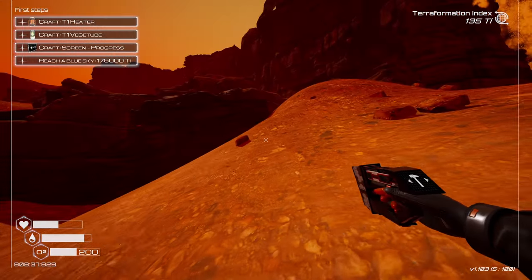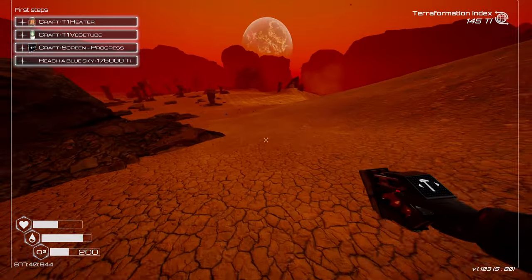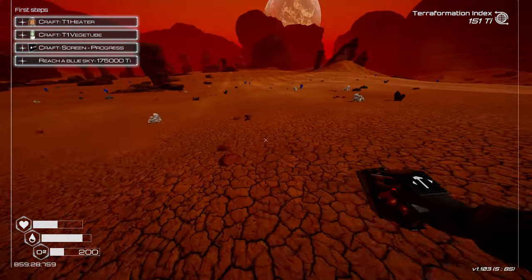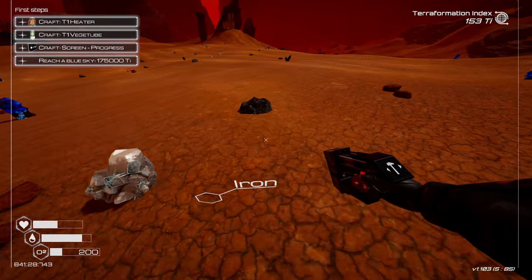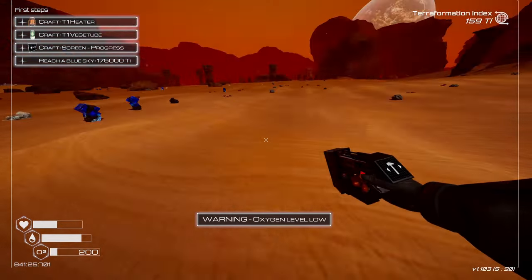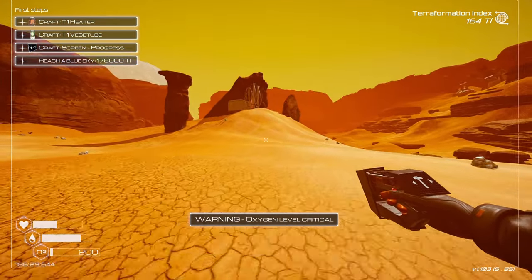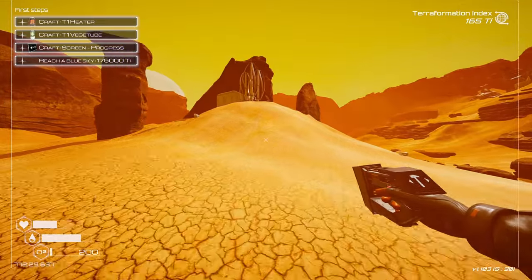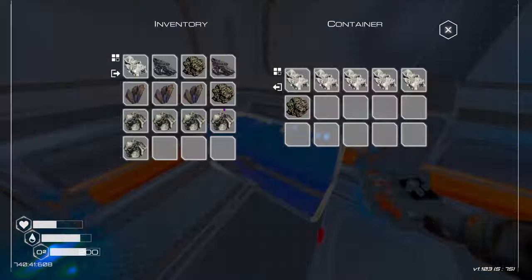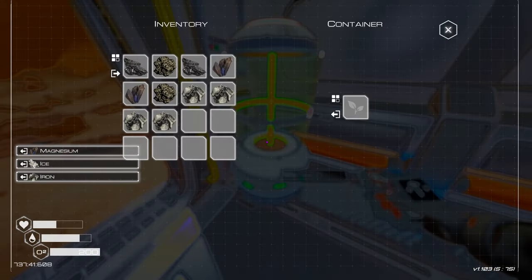Now that we have 200 oxygen, maybe we build a little base up this hill. I feel like we've explored far enough — I remember how quickly you can suffocate. Grab some iron on the way back. Now we're getting dicey and a storm is coming at the same time — that's not good. Going to go blind running up this hill, running out of oxygen. There we go — we're good.